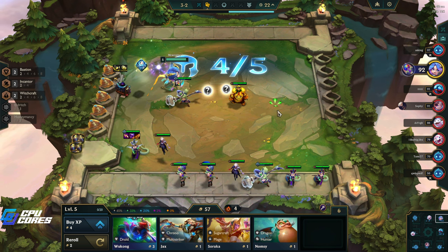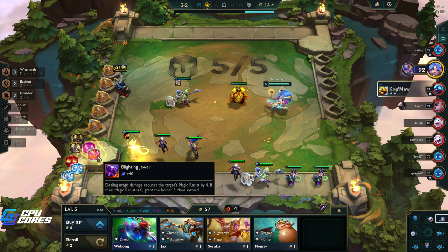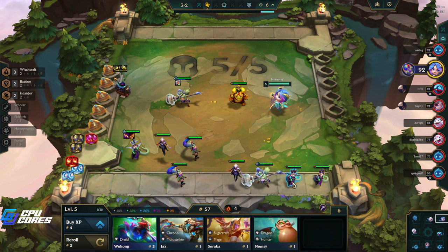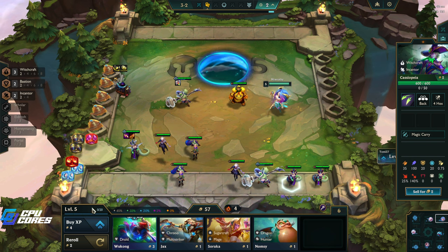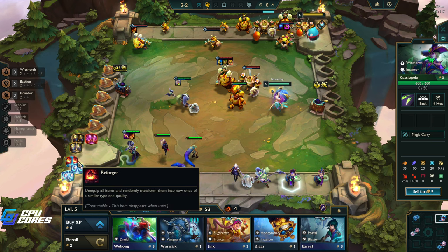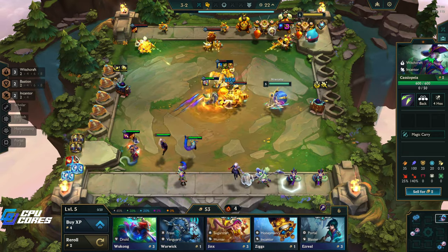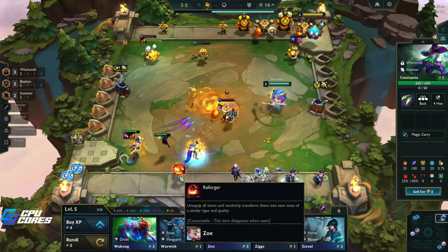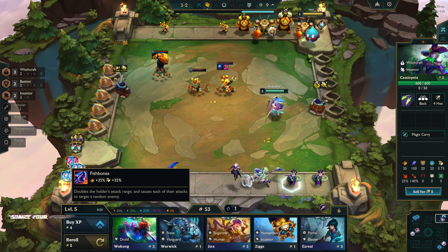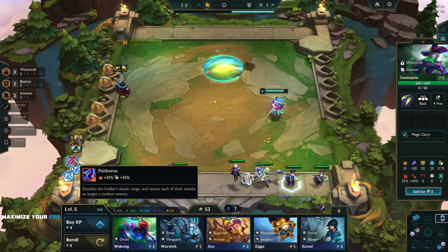We got thorn plate and armor - okay. Two lesser champion duplicators and six gold. We have two of these here - that's really good, means we don't have to do too much. Then: gain a temporary magnetic remover! That is what we want. Who are we going to put in? Zoe, I guess. We need the remover. We'll put this back on and this blighting jewel - I don't know where to put this right now. We'll reforge this. Fishbones - not exactly what I wanted, but Edge of Night is good. Fishbones can go on Fiora.